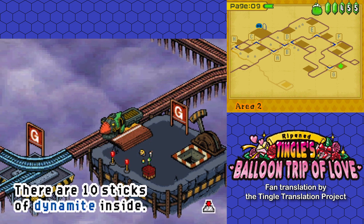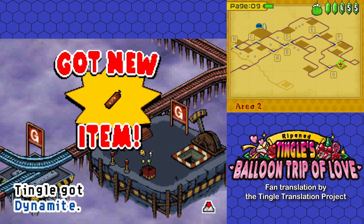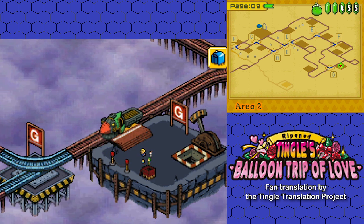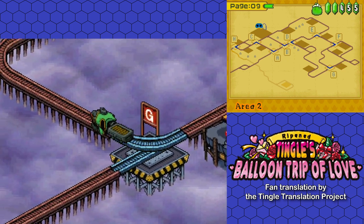10 sticks of dynamite, which already puts us closer to our goal. In the last episode we were given a target of 50 sticks of dynamite — or 'dinamity' as the locals call it. And we're already — lemon and a pear — halfway there. Or slightly above.